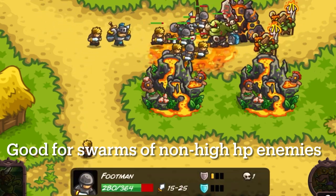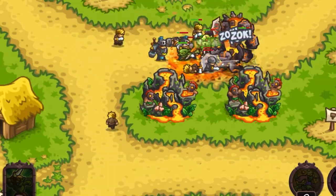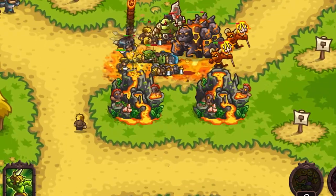If you notice at the bottom of the screen in some of these clips, I am clicking on the enemies to see how much damage they're taking from this tower. Now what about the tower abilities? Everything seems pretty good so far — good range, pretty good price.